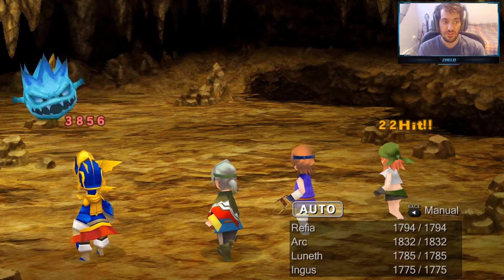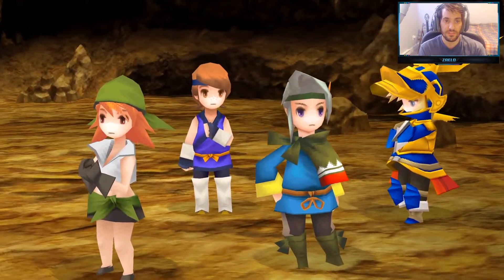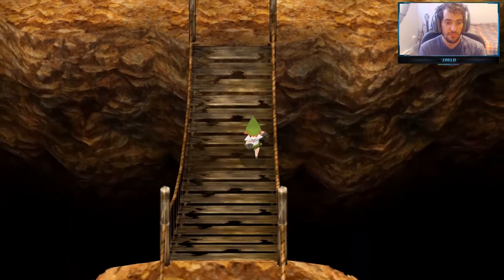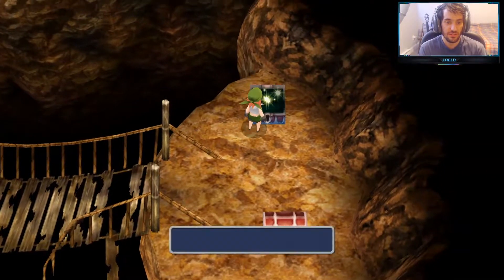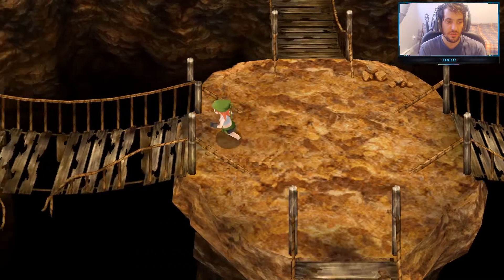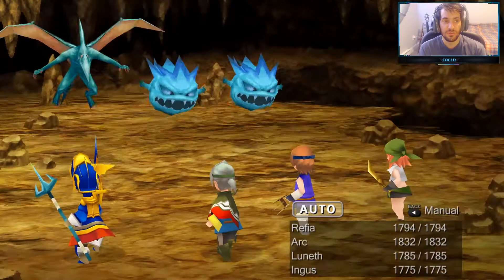Dragoons will do lots of damage on the flying types, just as a friendly reminder. Okay, let's cross this bridge and we'll go right first — grab these two chests here: phoenix down and arctic wind. Now let's cross back through this bridge again and go to this side and grab earthen drums.